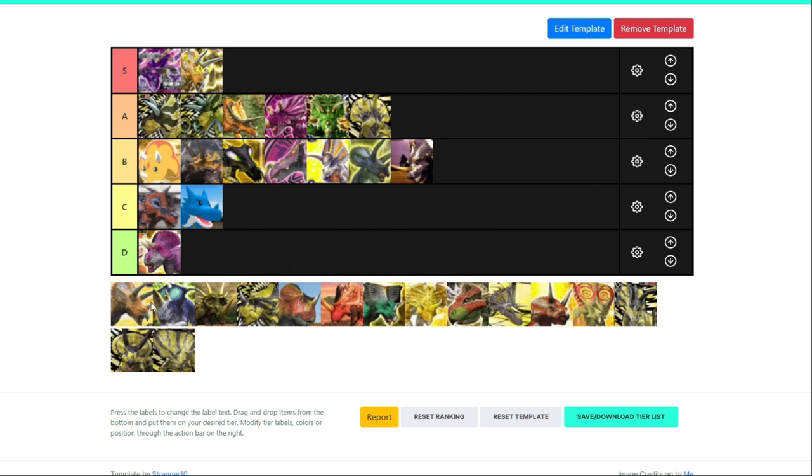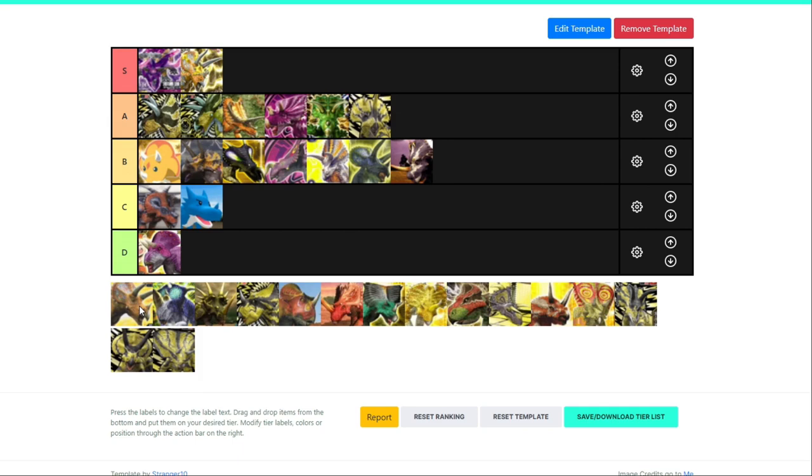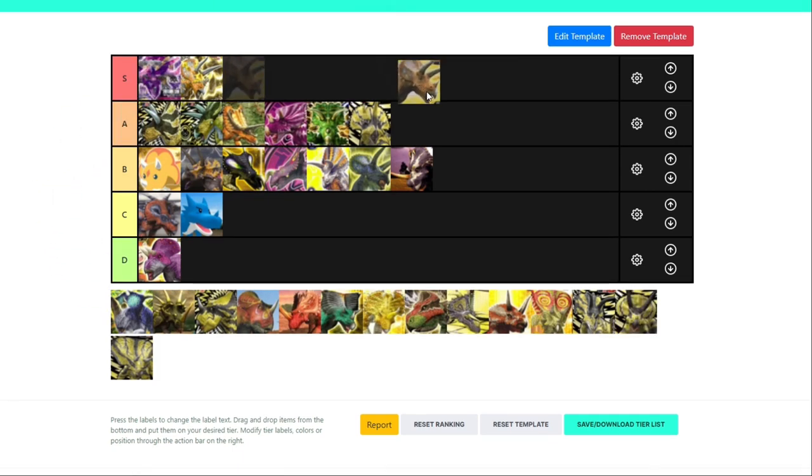Now for the vanilla gold rare Triceratops — this is the one I actually found in the codes. 700 crit damage is pretty good, the highest out of all the gold dinosaurs. Its crit is scissors, not much to say. I'd probably say a low A — it's not too bad, it's pretty decent. But it's not as good as Pentaceratops.